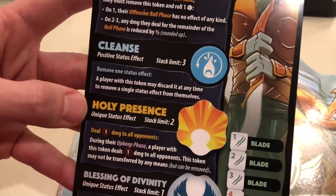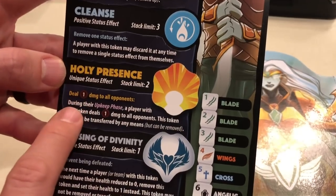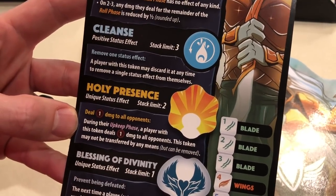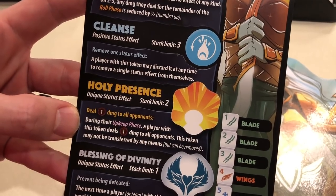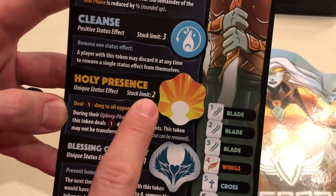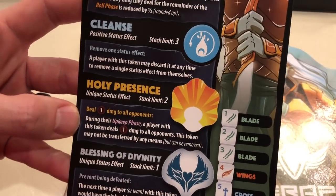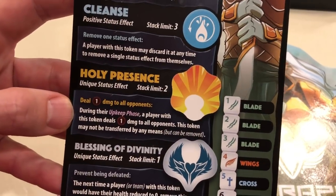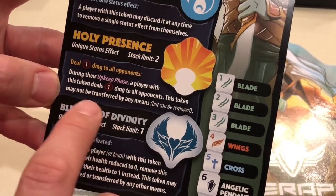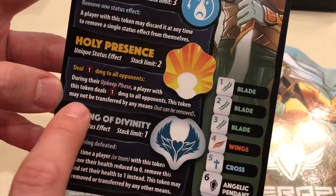Cleanse you're all familiar with from the Monk. Now Holy Presence — this one's really fun. During their upkeep phase, a player with this token deals one damage to all opponents. It stacks up to two, so if I'm the Seraph with two Holy Presence tokens, all opponents take two damage every time I begin my turn. This token may not be transferred by any means, but it can be removed.